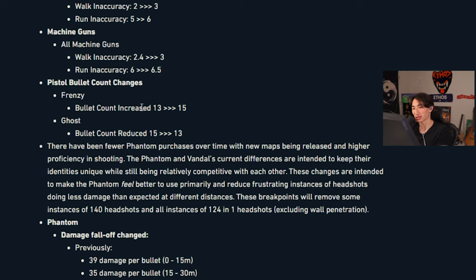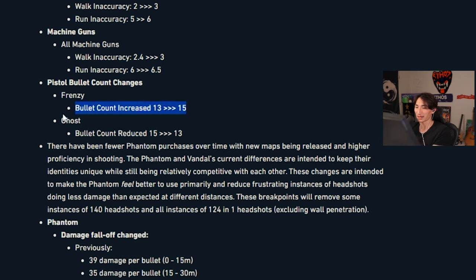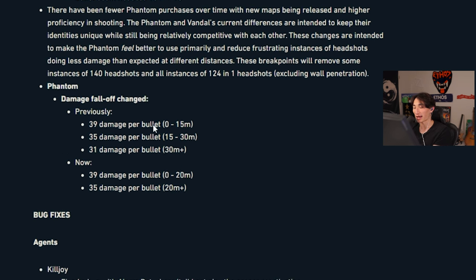Frenzy bullet count increased from 13 to 15, and ghost reduced from 15 to 13 — so they just swapped them. That makes sense. I'm not really using all those bullets anyways, all I need is 5. The frenzy — if they made it any more accurate it'd be a problem, but I do feel like I'd run out of bullets sometimes. Now the frenzy might actually be more reliable.